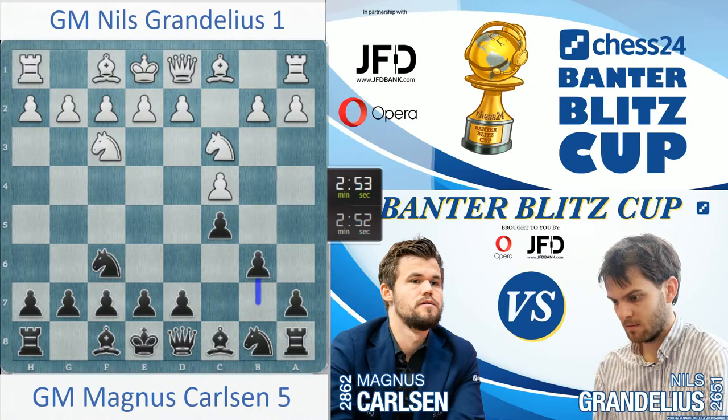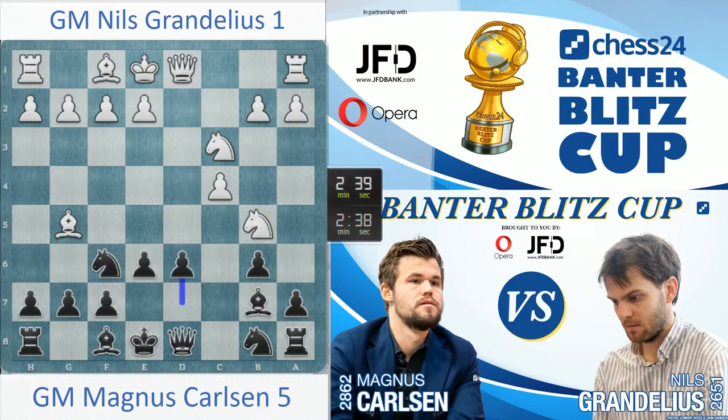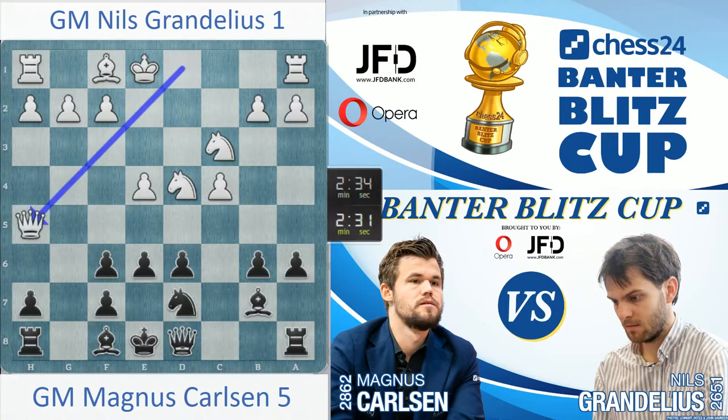Gonna try for a hedgehog. He goes bishop g5 — he doesn't want me to set up the hedgehog. Let me go e6. Probably knight b5 is strong here. I'm going to go d6 and pretend like everything is okay. I feel like I should have gone h5 first — not to allow this, also forcing his knight to d4 where it can attack. e6 might have been more than a little moronic.